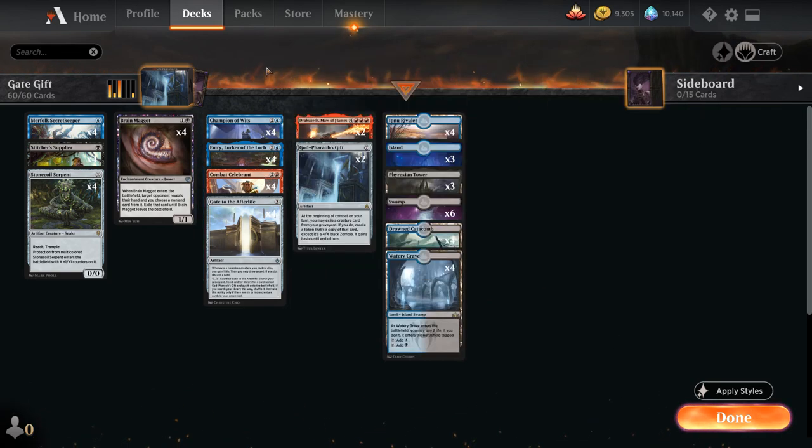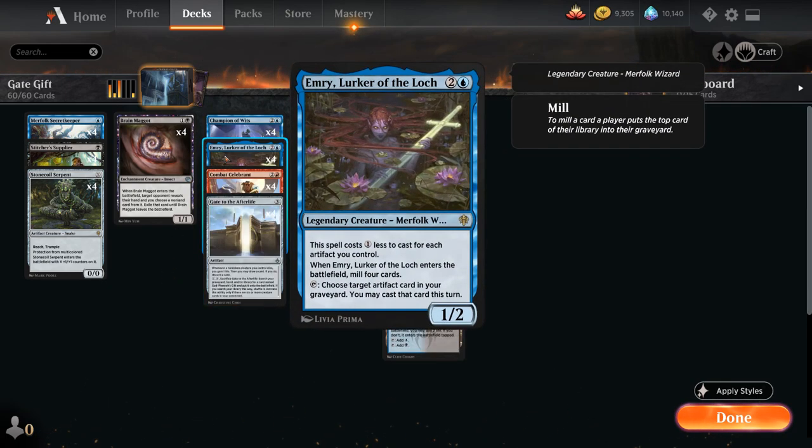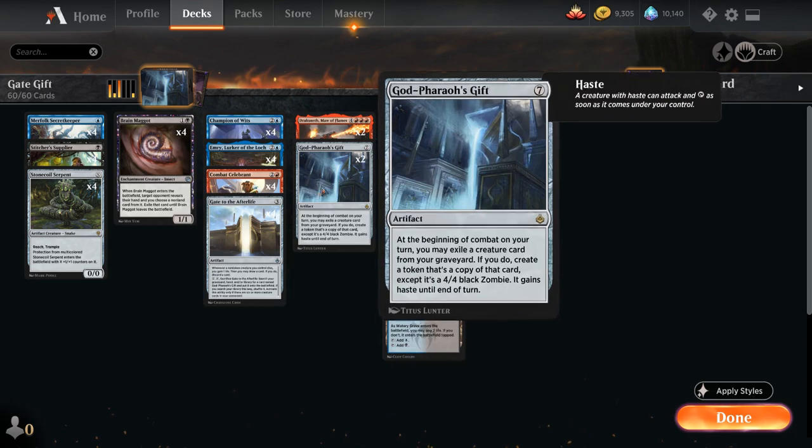Let's take a look at the rest of the deck. We only have 4 copies of Gate to the Afterlife, so if we don't have it in our opening hand, how do we end up finding it? We've got 4 copies of Emry, Lurker of the Loch — a 3-mana 1-2 Legendary Merfolk Wizard that costs 1 less to cast for each artifact we control, so it synergizes with Gate to the Afterlife. When Emry enters the battlefield, we mill our top 4 cards, helping fill the graveyard for Gate. We can also tap Emry to retrieve an artifact card from our graveyard, so if we happen to mill a Gate to the Afterlife, we can get it back. This essentially gives us access to roughly 8 copies of Gate to the Afterlife. Emry can also help us get back a Gate after we've already sacrificed it, to get a second copy of Godfarrow's Gift.